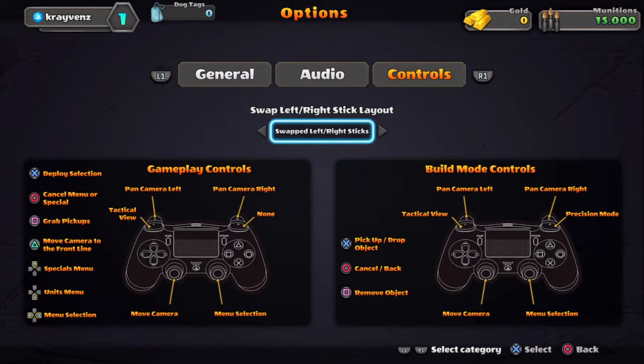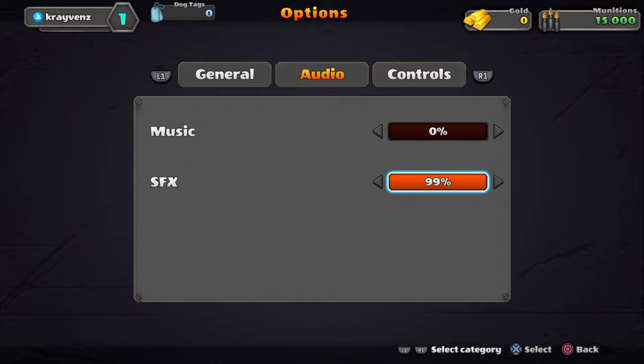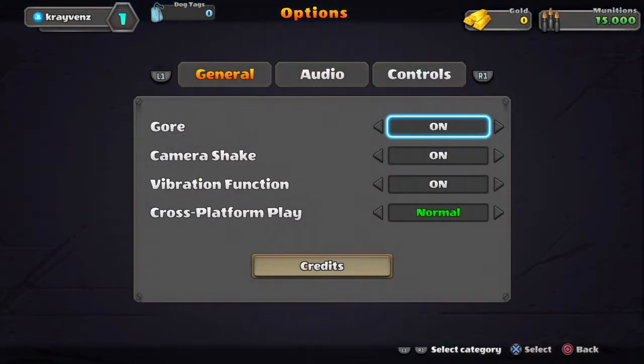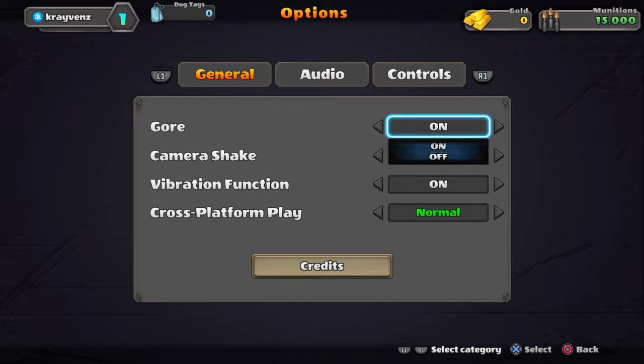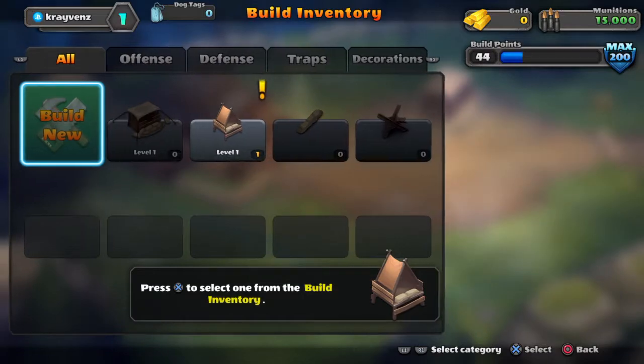Control: swap left and right sticks. Turn the music off. Turn the sound effect to about 50% if you want. Gore on, camera shake off, vibration function off, cross-platform play. Save changes.